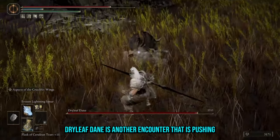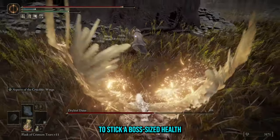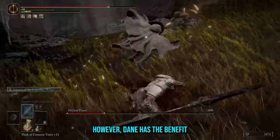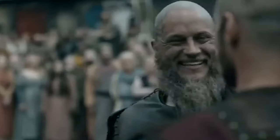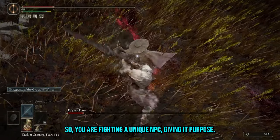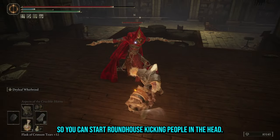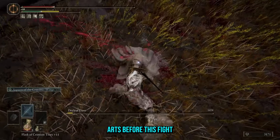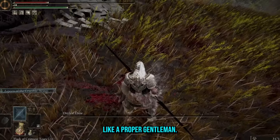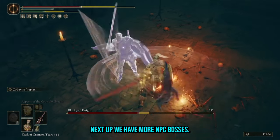Dryleaf Dane is another encounter that is pushing what I would consider a boss fight. Like Ymir, it seems unnecessary to stick a boss-sized health bar on an NPC. However, Dane has the benefit of introducing you to Dryleaf Arts — you are fighting a unique NPC, giving it purpose. The moveset is so visually appealing it gives you motivation to defeat him so you can start roundhouse kicking people in the head. I wish we had access to Dryleaf Arts before this fight so I could throw hands with Dane like a proper gentleman.